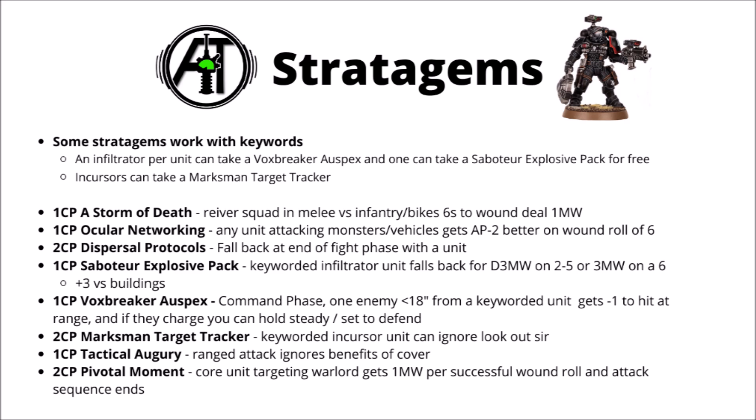Overall, out of these stratagems, perhaps some of the easiest to use seem like the Vox Breaker All-Specs and maybe the Dispersal Protocols to allow you to fall back easily. Quite a lot of the others just seem a little bit underwhelming with the units that you can actually use them on — maybe okay, but only in the right situation.